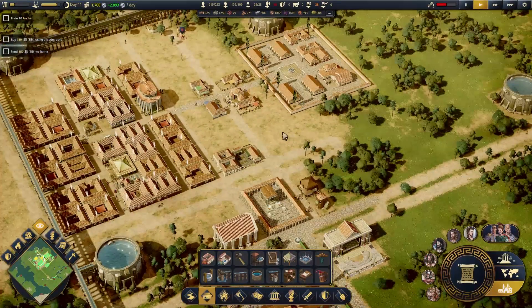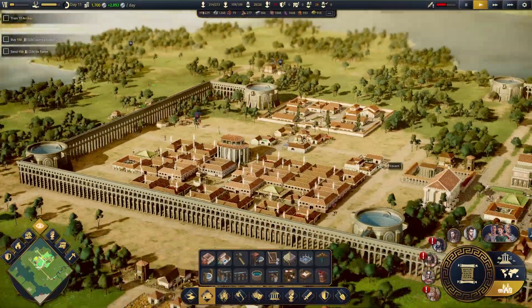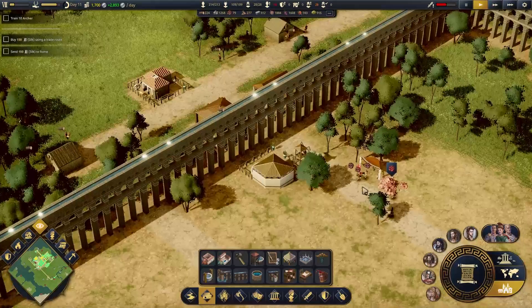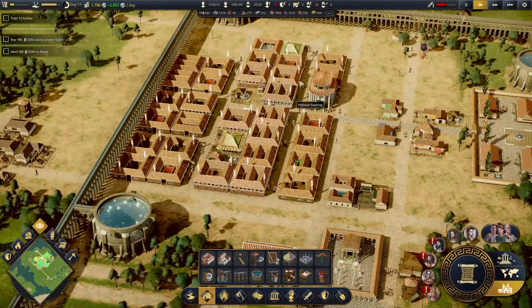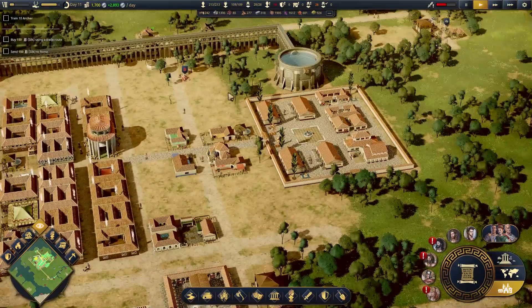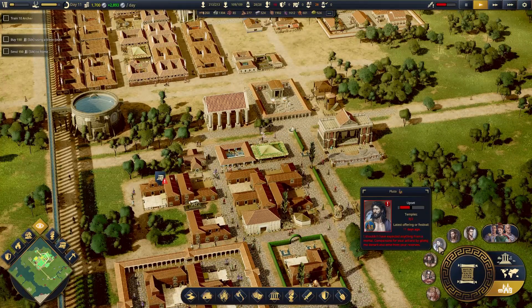We are making slightly less money now, but we are now doing some training over here in our grand military base. We are mining a little bit of iron there. All our resources are coming in. Working on getting jobs up and unemployment down.